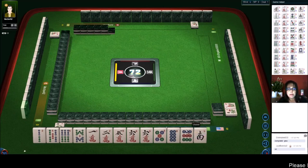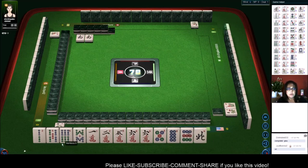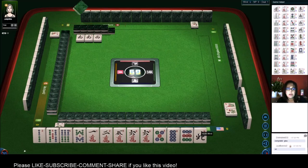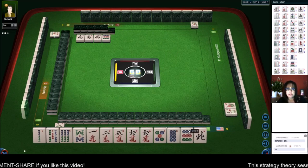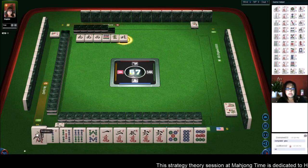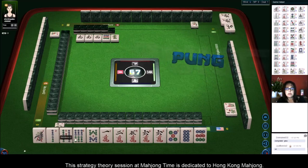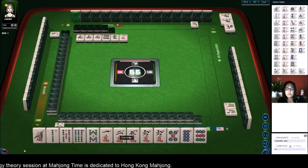We've got all kinds of chow potential in here. South wind — let's throw the south. There are only four of every tile, so the two bam, the five dot, and the north are all isolated. Otherwise all these other tiles can be chows, which are three in a sequence. Let's get rid of the north. Now the two bam is tied in with the one bam, so we have chow potential there.